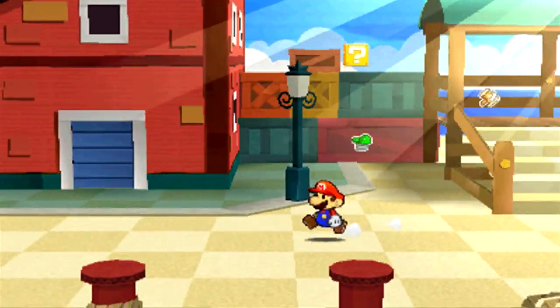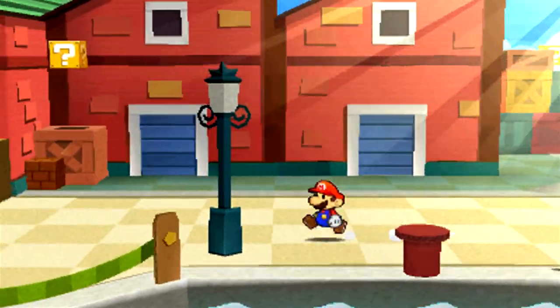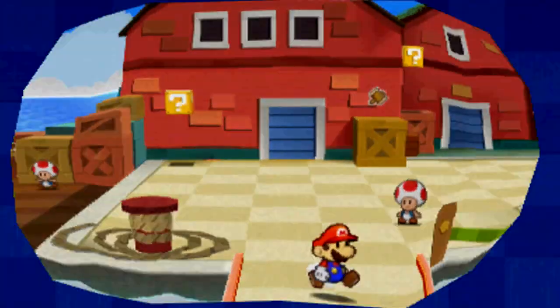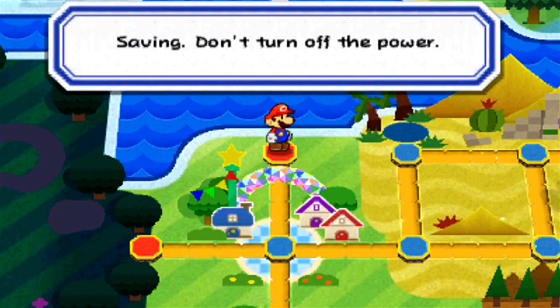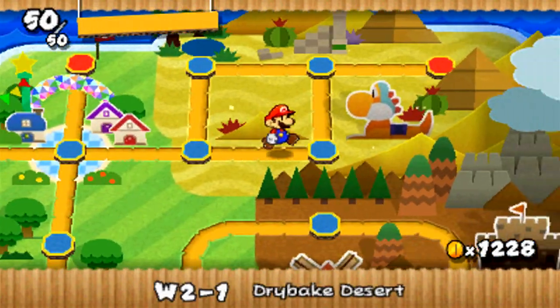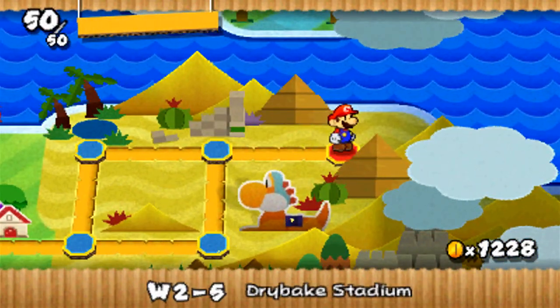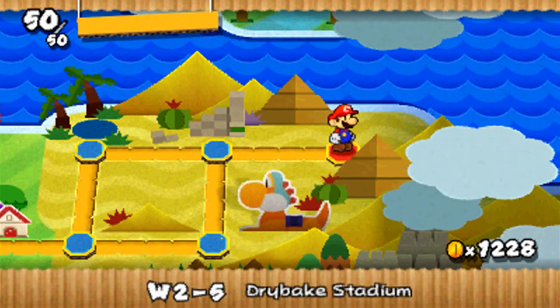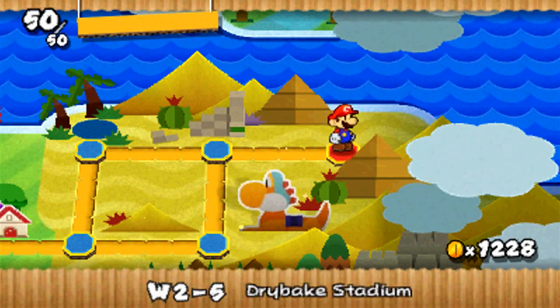There we go. We did the Oasis, got our hidden comet piece, and saved the ship for the captain. Next time on Paper Mario Sticker Star, looks like we will be wrapping up World 2 by heading to the Dry Bake Stadium.